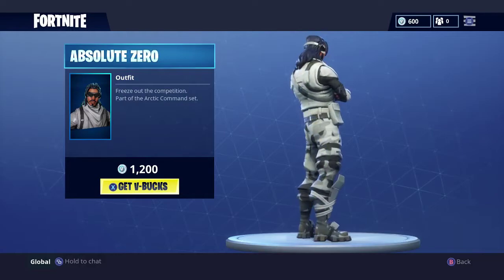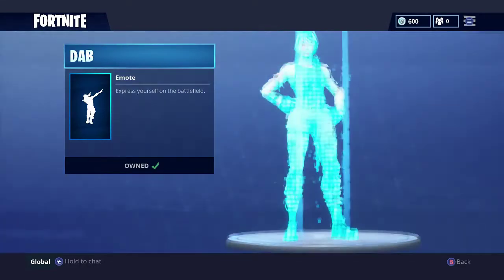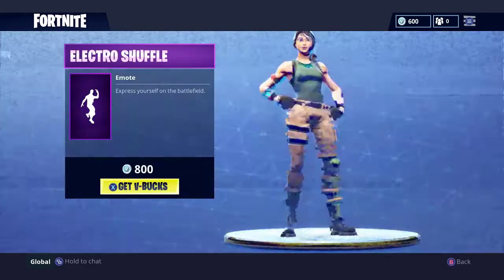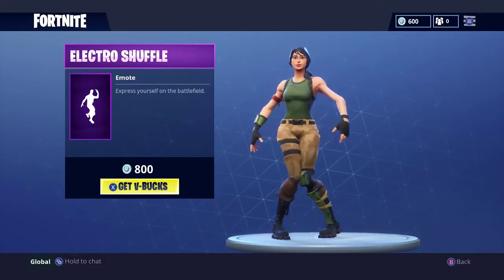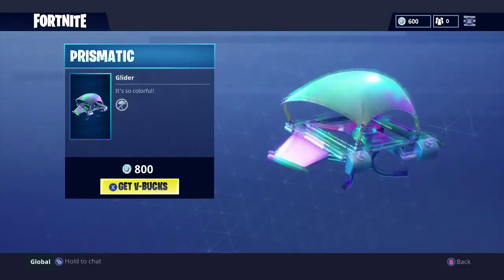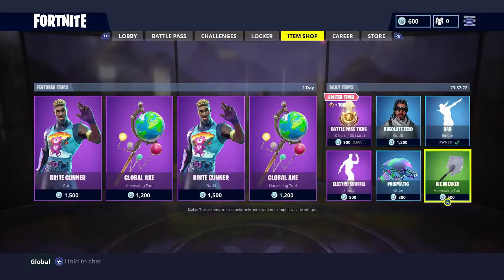Freeze out the competition — part of the Arctic Command set. We have the Dab emote, the Electro Shuffle, the Prismatic glider, and the Icebreaker harvesting tool.